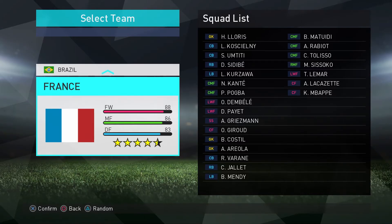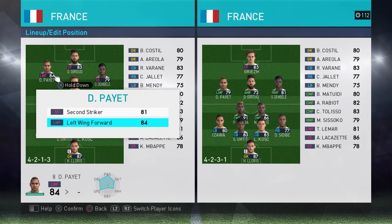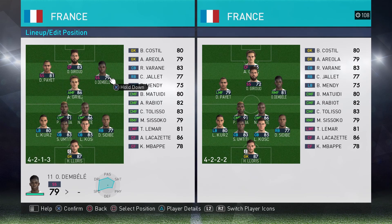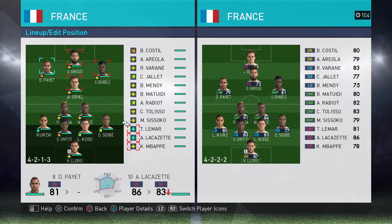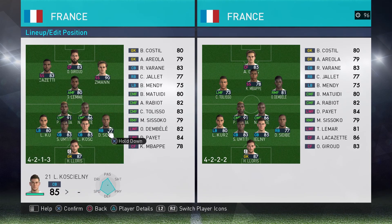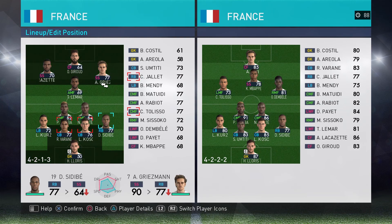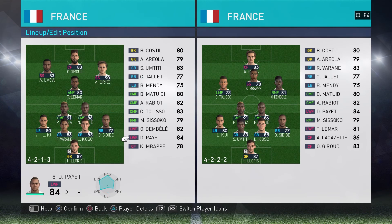In Pro Evolution Soccer's online beta for 2018 you only got the choice of two teams — that's fine, they're just wanting to test out the servers and gameplay. You got the choice of France and Brazil. Brazil are actually rated slightly higher but I prefer to play as France because I feel like they're more of a balanced team, and I've just got used to playing with their players, especially Giroud, who I'm a big fan of. The tactics menu is pretty much the same as in previous years — no changes there, all the tactics are the same and the general layout is the same. The form bars are the same with red being the worst and blue being the best, green being the second best.